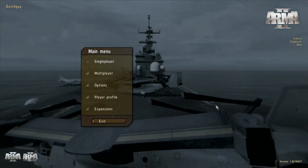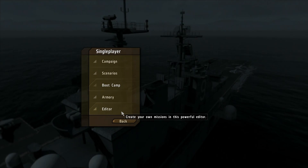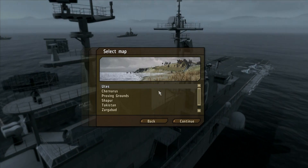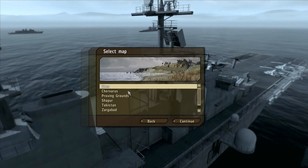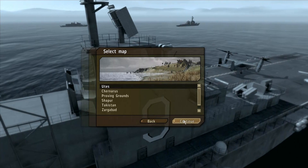To select the mission editor, go to single player and then select editor at the bottom of the menu. If you select editor you will get a menu showing which maps you can play on. For today I'm going to make a mission on Utis.